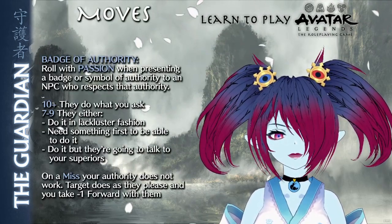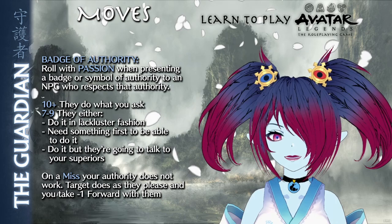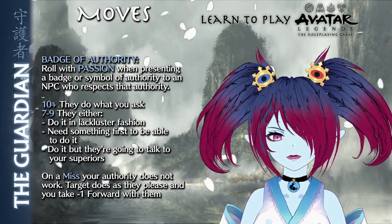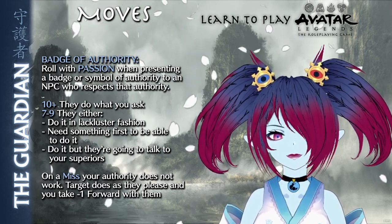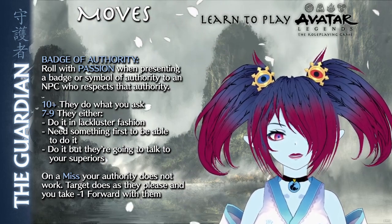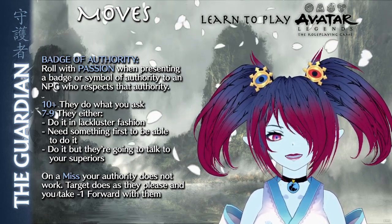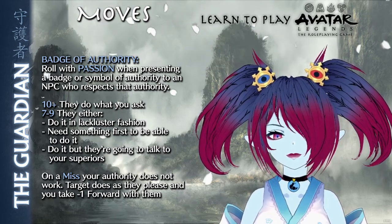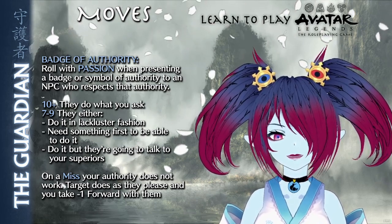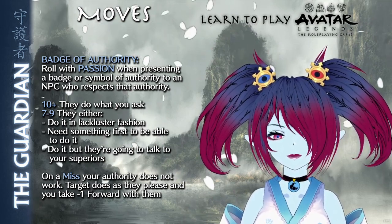Badge of Authority grants the Guardian a badge or some symbol of authority from their background. This does not have to be a law officer's badge, just a symbol that denotes authority or some form of object. When giving an NPC that respects the Guardian's authority an order, roll with passion. On a 10+, they do what the Guardian says. On a 7-9, the target chooses to either do so in a lackluster fashion, say they need something first to be able to do it, or do it but talk to the Guardian's superiors. On a miss, the Guardian's authority doesn't sway the target NPC — they do as they please, and the Guardian takes -1 forward against them.